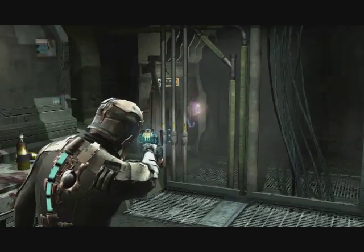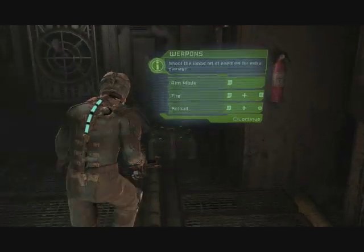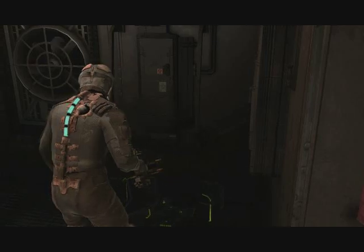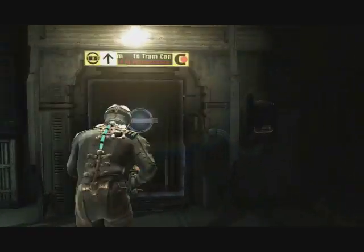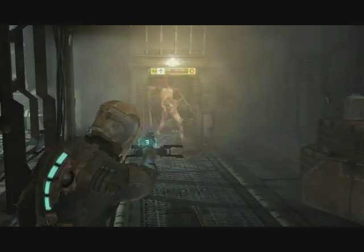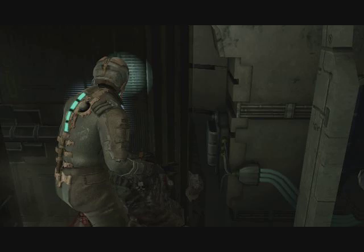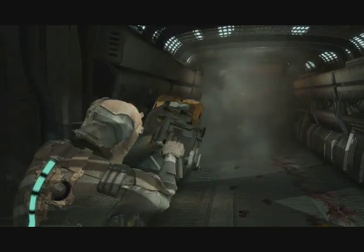Now I get a gun. Every gun has an alternate fire mode — if I hit the right bumper I can do this little side swipe, which makes it easier to cut off some limbs. Now I've got my foot stomp too. They're still giving me tutorials here. I've got some ammo. I hear someone screaming — I assume they're in this door. This game definitely involves a lot of backing up and shooting.